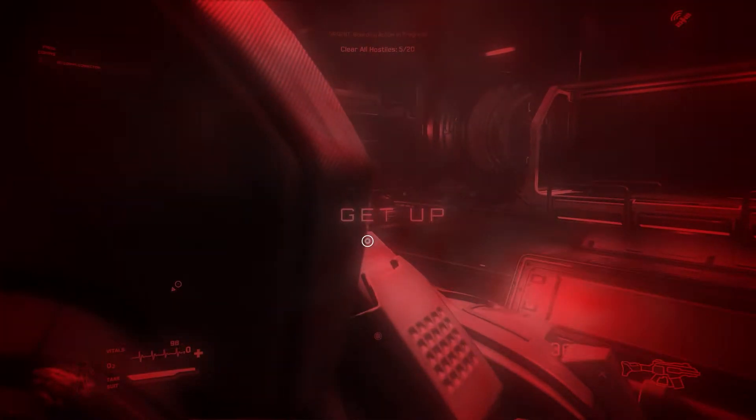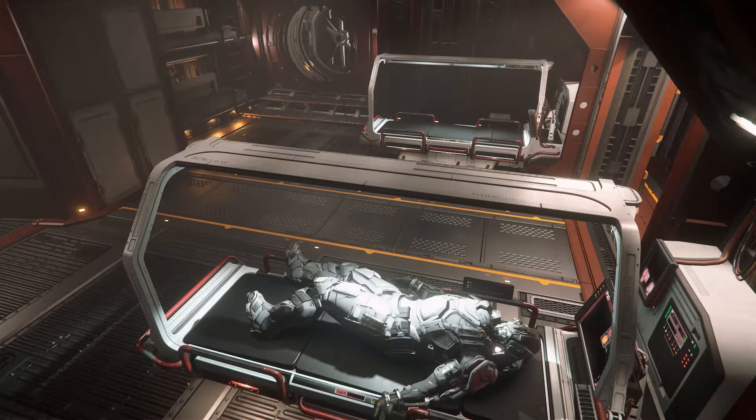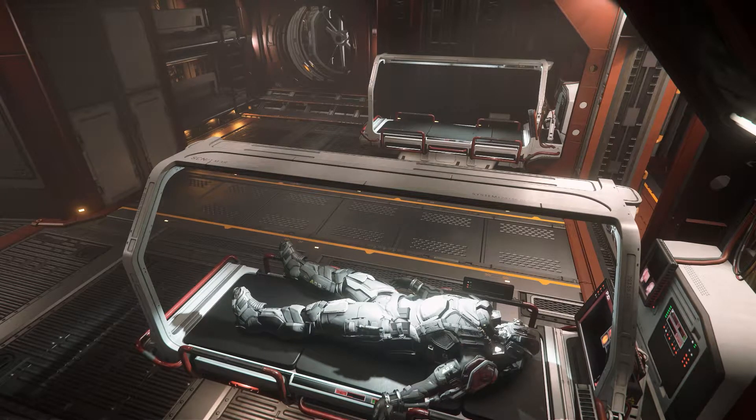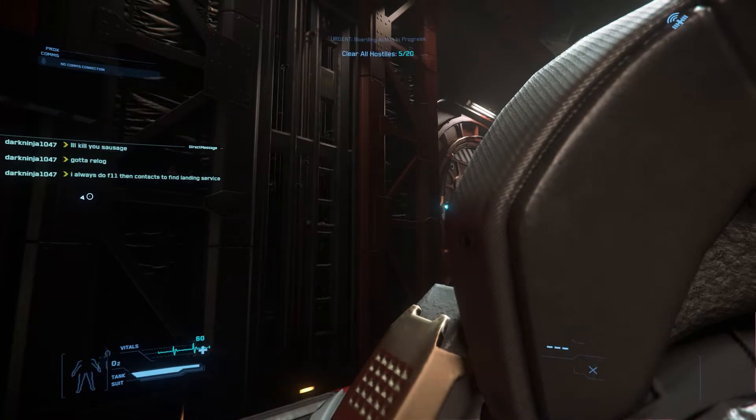The medical beds in the Cutlass Red act as respawn points, but they only work if you set it as your preferred ICU when you start the mission - which I didn't do. I got extremely lucky that I died on the table after setting it as my preferred spawn point. Don't make that mistake if you're in the Cutlass Red - make sure you set that as your spawn point before starting.